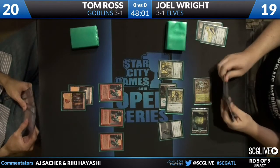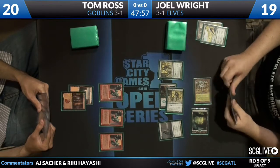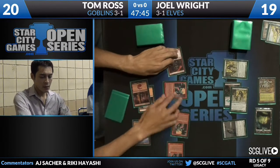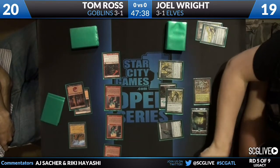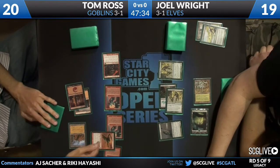He missed. He was hoping to chain some Elves to get more value out of that, but he fizzled. Tom Ross has got to be breathing a sigh of relief now — he likely thought his game was over. All of a sudden he gets to untap, and at least one of those Lackeys is getting through. He goes Chieftain rather than Wasteland the Cradle, going aggressively. I guess you don't Wasteland the Cradle because Joel has so many non-Elf cards in hand that you have to assume he has another one.